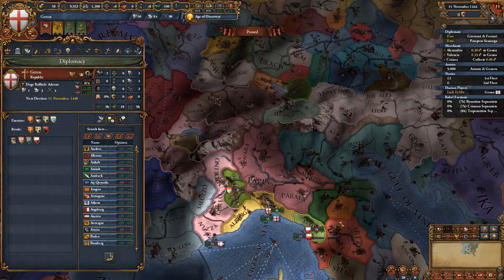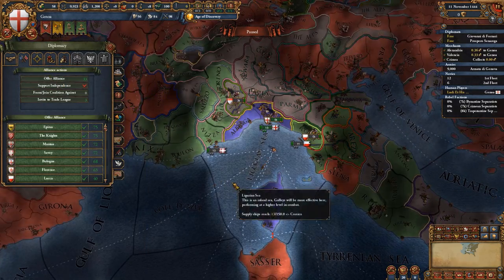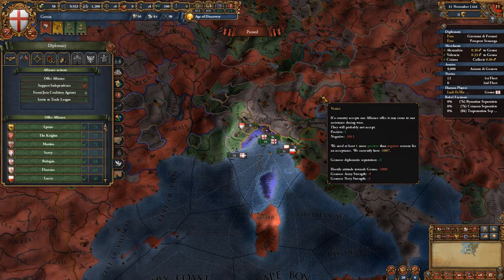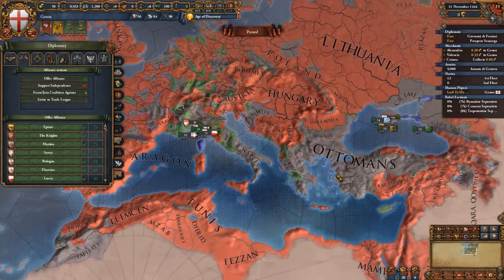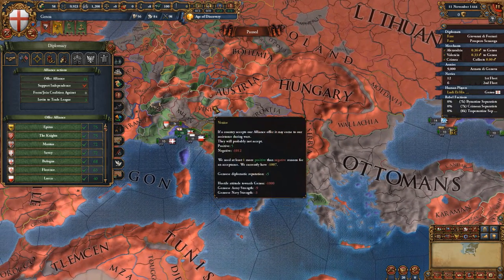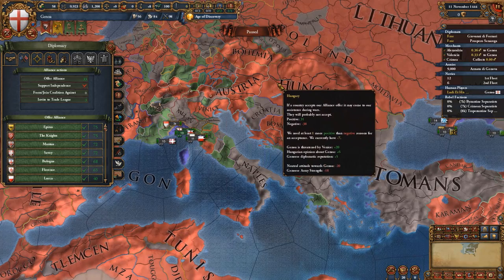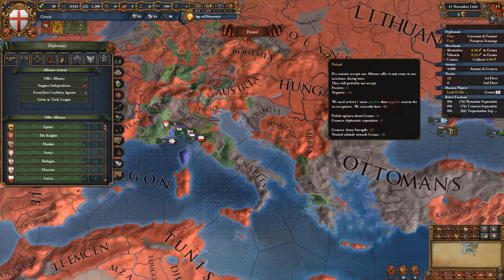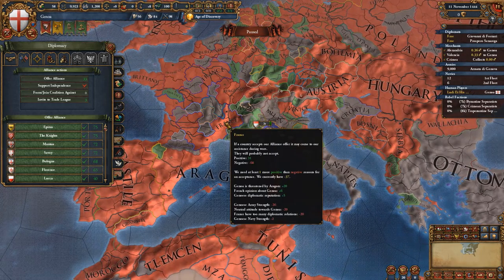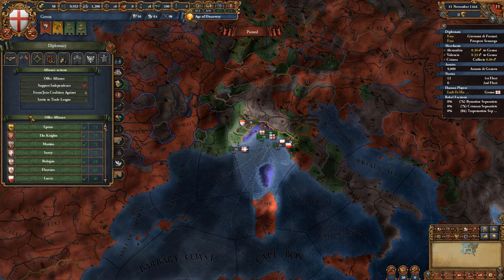Wait until the 11th of December before you choose your third rival. When it comes to alliances, go ahead and ally the Venetians if you have them available as an option, as you will be fighting the Ottomans early on in the game and the Venetians will prove quite useful. If they are not available then start improving relations with Hungary, Austria, and even Poland. One nation that I have always seen ally you is France after you've gained a few more nations within your trade league.